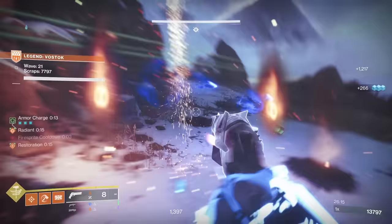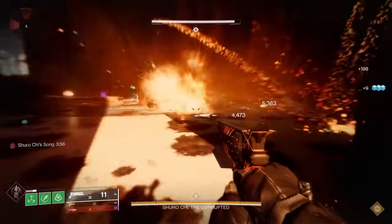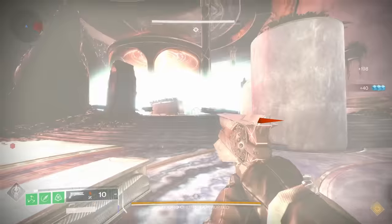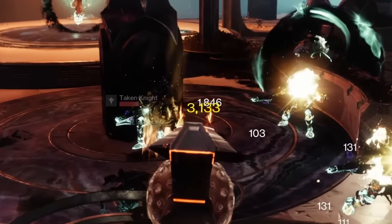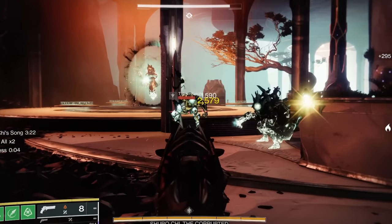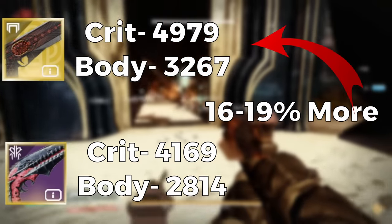Now keep in mind, Sunshot still has the AoE explosion damage, and it is the only 150 RPM hand cannon in the game, so its impact damage is 80 instead of 84. But to illustrate how good this perk combination is: Sunshot hits for 49.79 to the head and 32.67 to the body. At base, Zally's with a Minor Spec hits 41.69 to the crit and 28.14 to the body — so Sunshot hits for 16-19% more damage out of the gate.